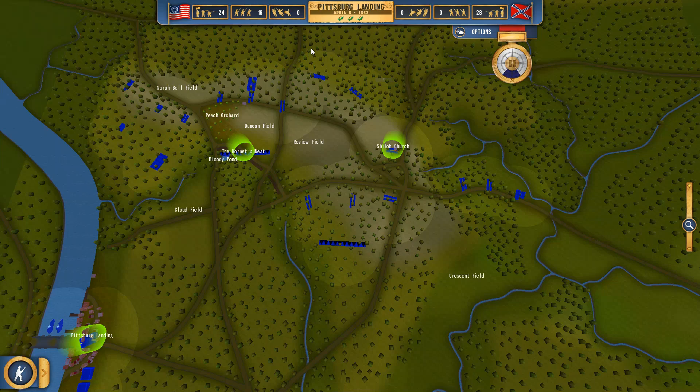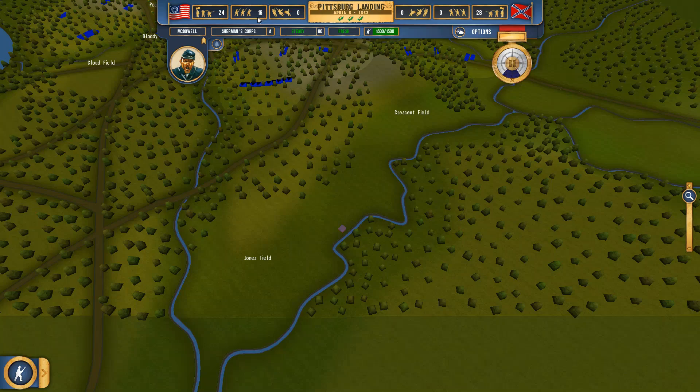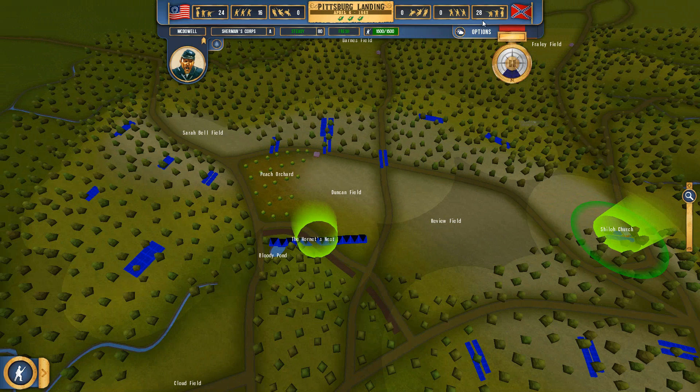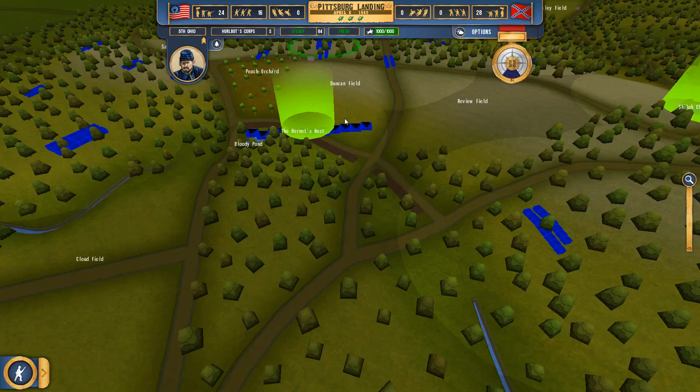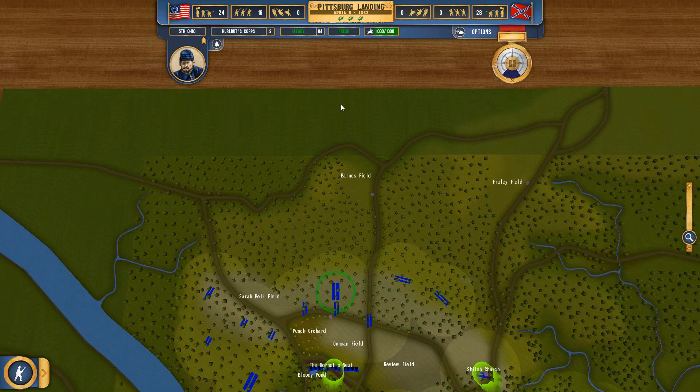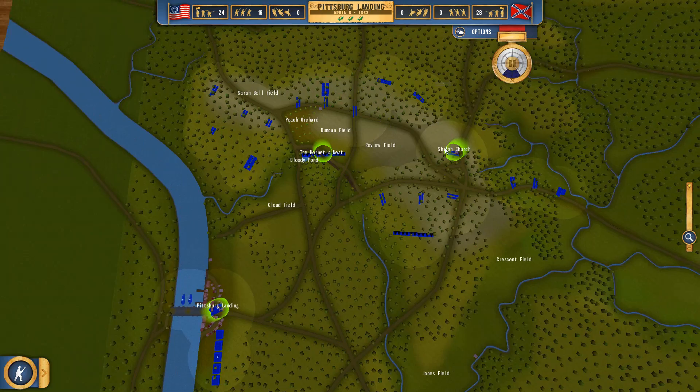This is going to be a heavy defensive mission. It features reinforcements — when the battle starts, we begin with 24 units and the Confederates start with 28. In the middle of the battle, we should be getting 16 units as reinforcements. The Confederates will be attacking from the top of the map, which in this case would be south — a bit unintuitive, but it works.